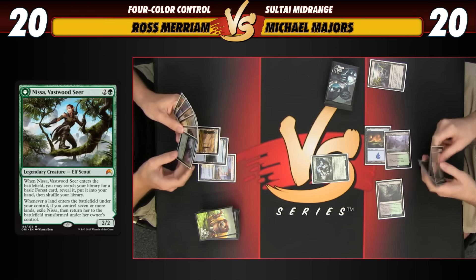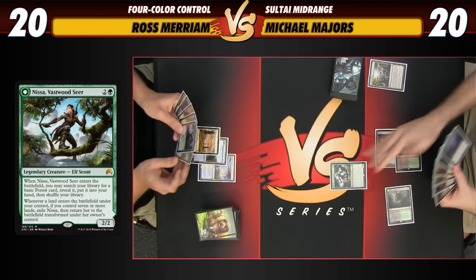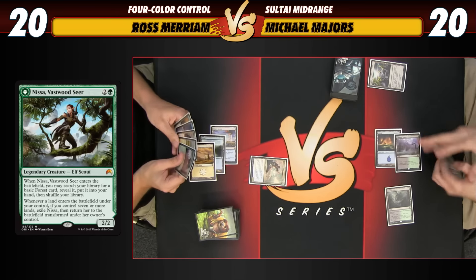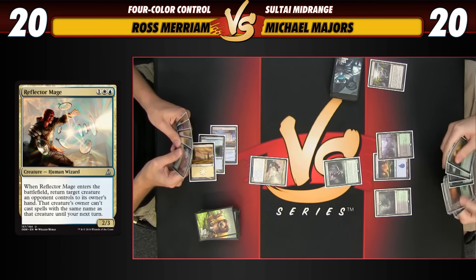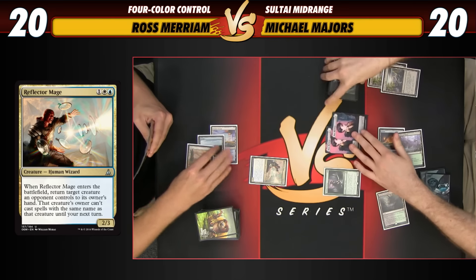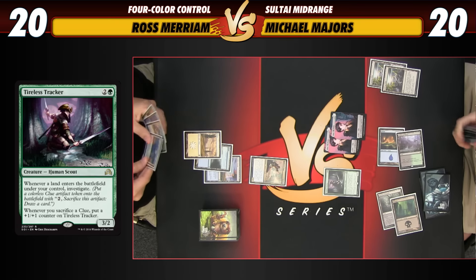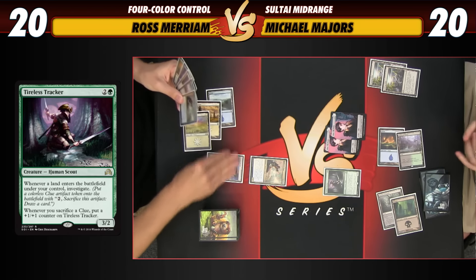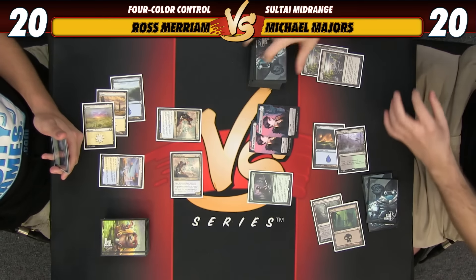I'll just Redirect your Mage at the Nissa. Give Michael some value. I'll play Tireless Tracker, then sacrifice the Evolving Wilds and get two clues. Reflect your Mage at Tireless Tracker and attack for two. You're at 18.